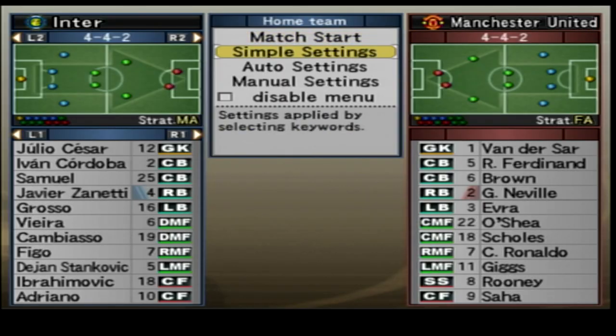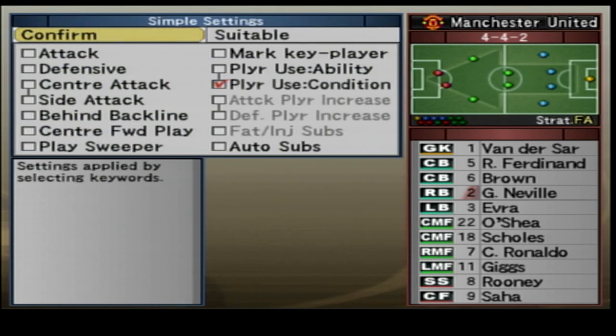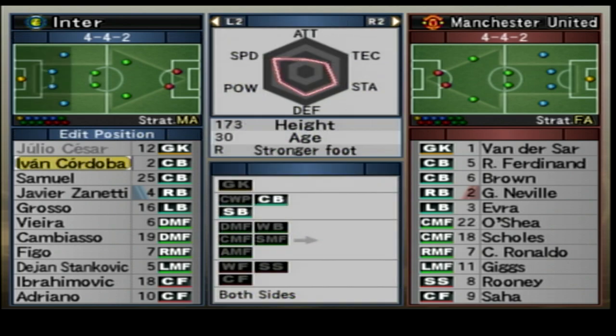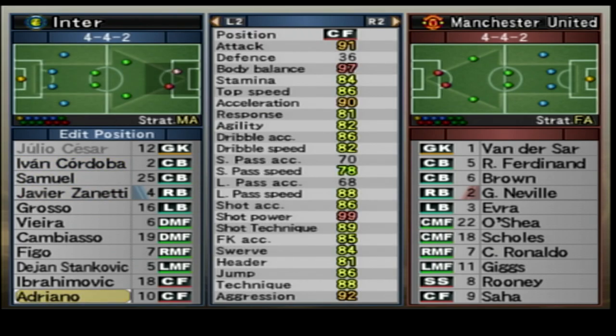Edit position — we've got Julio Cesar, Cordoba, Samuel, Zanetti, Grosso, Vieira, Cambiasso, Figo, Stankovic, Ibrahimovic, and Adriano. This was a nice little team. On the right you've got Man United: Van der Sar, Ferdinand, Brown, Neville, Evra, O'Shea, Scholes, Ronaldo, Giggs, Rooney, and Saha.